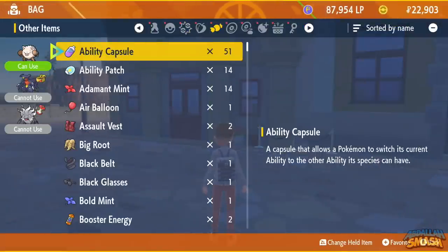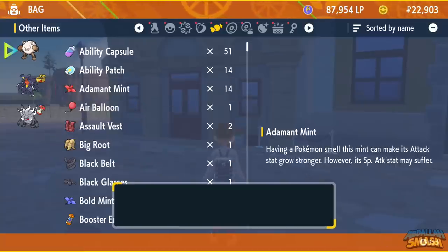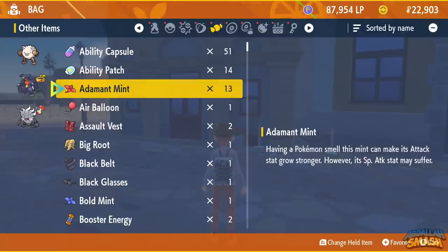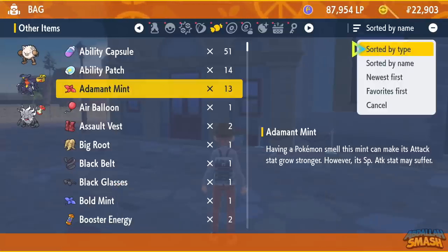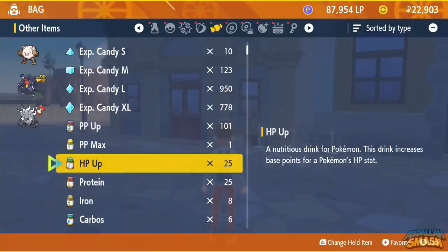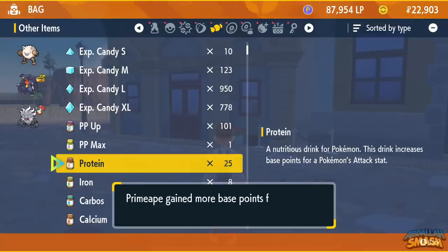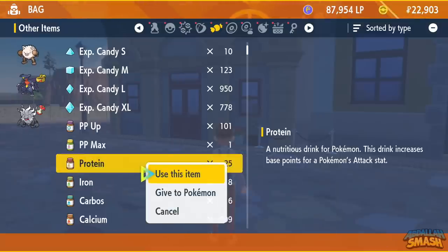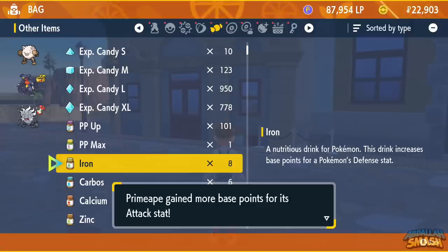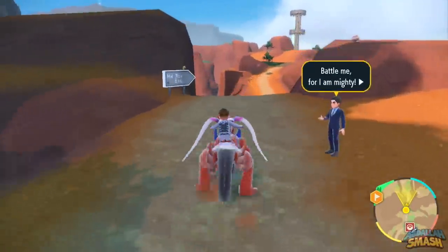Primeape is newly caught at level 50. The first thing we're going to do is give it the Adamant Mint. Your stats are now geared towards 10% stronger attack stat by sacrificing 10% of the special attack stat — that's perfectly fine, we're not going to use special attack anyway. Now use all 25 HP Up on Primeape — he's now got 250 HP EVs. Then do the exact same thing for Protein. Use all of the bottles — boom, just like that — and we'll have 250 attack EVs. Now that he is 99% EV trained, we need to get him evolved.